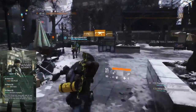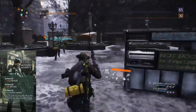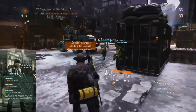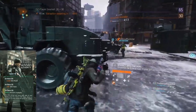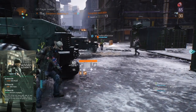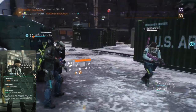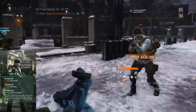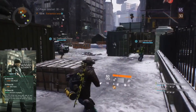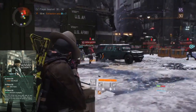Next up we have the Tactician's Authority, which is all about skill and electronics. With two pieces on, you get plus 4,000 skill power. With three pieces on, you get plus 20% skill haste — that's a reduction in your skill cooldown time.